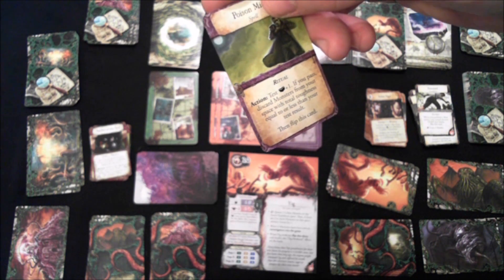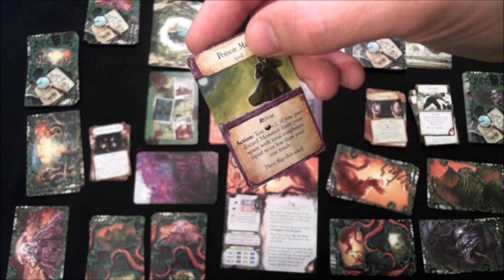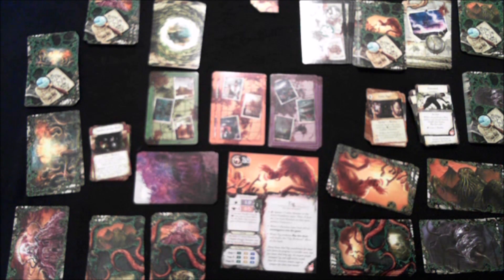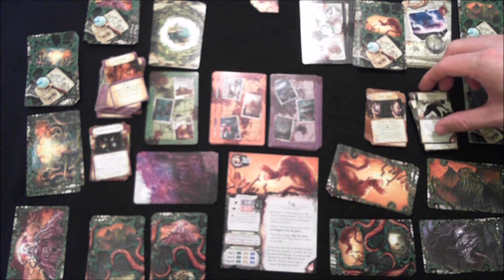Poison Mist: make a Lore test plus one — if you pass, discard monsters from your space with total toughness equal to or less than your test result. That could be really powerful, but knowing how rolling usually goes in this game, maybe not so much. There are also extra spells with different backs for the various nasty things that can happen.